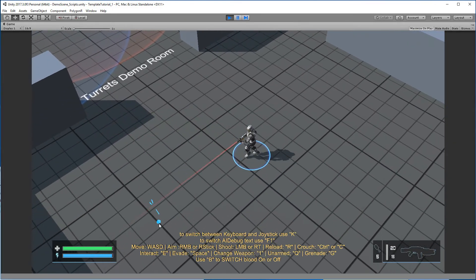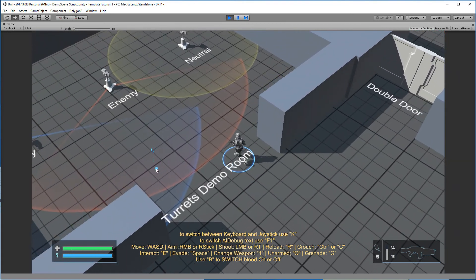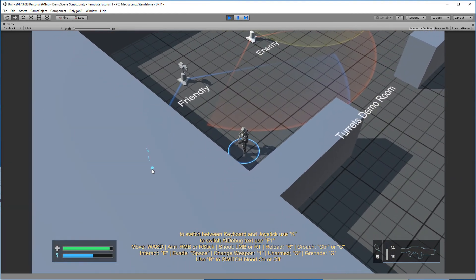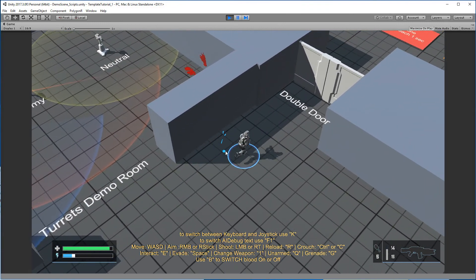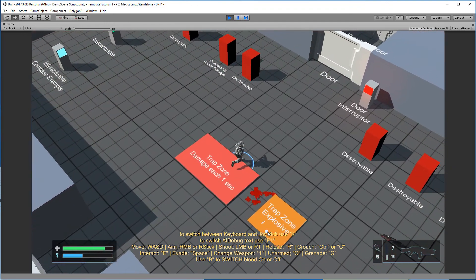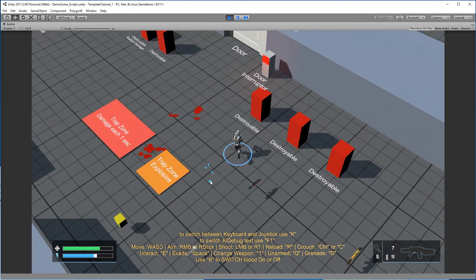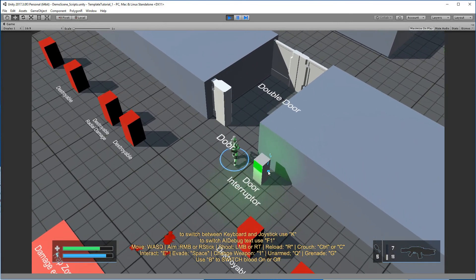If you play, you can check how this works. You can see the enemy turret shoots me, but the other one is friendly. This trap zone hurts — well, there's a bug, I'm going to fix it later. Switch for the door.